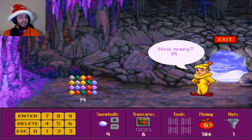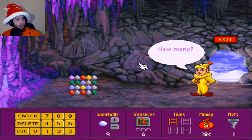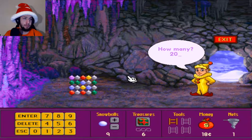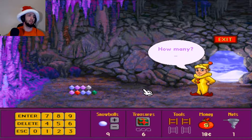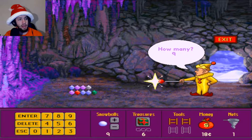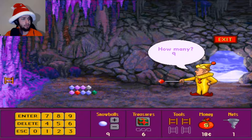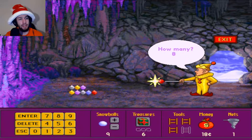That'd be 18 — no, that's not correct. Oh yeah, of course it's 19. I couldn't see it — I did get it first time, don't worry about me. How many crystals are there? That's 20. You correctly counted the crystals — I sure did. How many crystals are there? That'd be nine. I get all my tools and then we shall ascend the mountain.